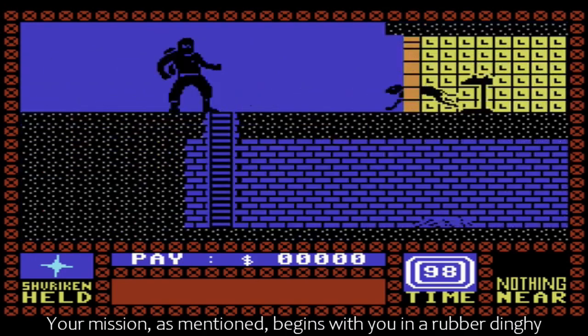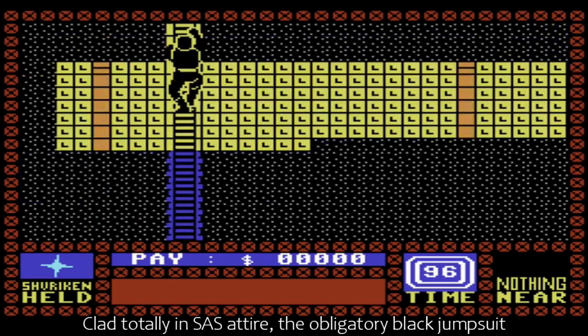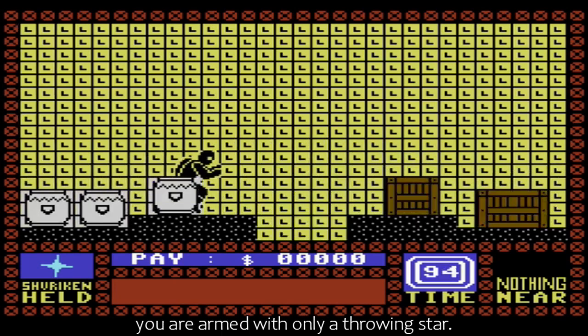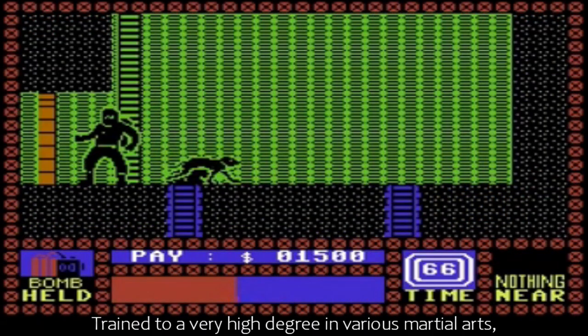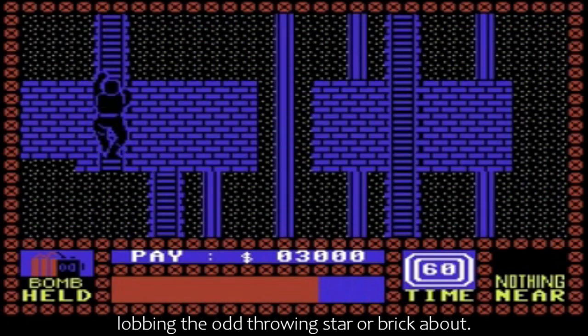Your mission begins with you in a rubber dinghy moored just off a small pier, leading to one of the warehouse entrances. Clad totally in SAS attire — the obligatory black jumpsuit and boot polish all over your face — you are armed with only a throwing star. Trained to a very high degree in various martial arts, you can also partake in a bit of physical aggro, rather than just lobbing the odd throwing star or brick about.